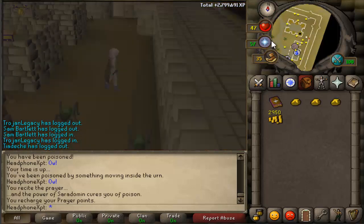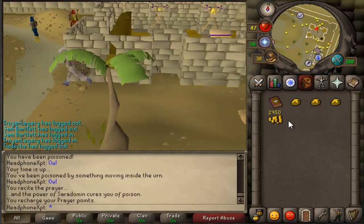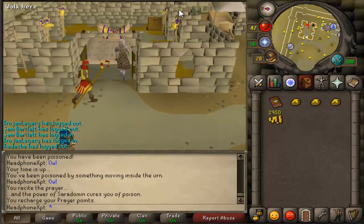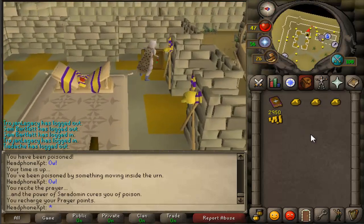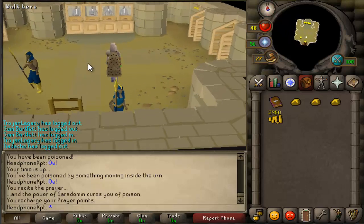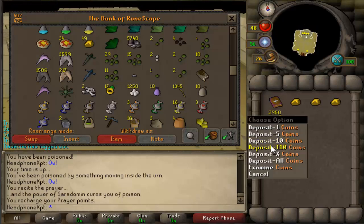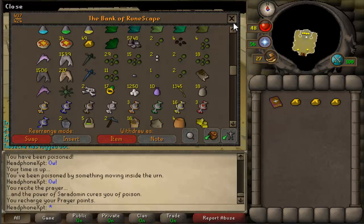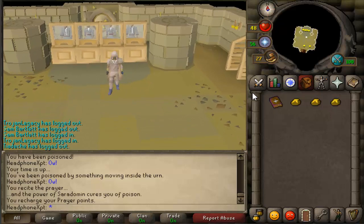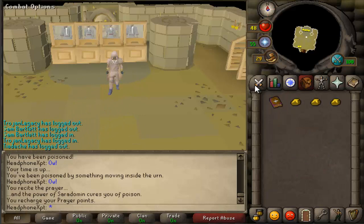You can have a full inventory of food and the statuettes will automatically drop on the ground, or you can keep some inventory spaces open like me and drop them afterwards. As you can see, I didn't even touch a piece of food. Losing about 30 HP but having Rapid Heal on is very useful. That's really about it for this guide.